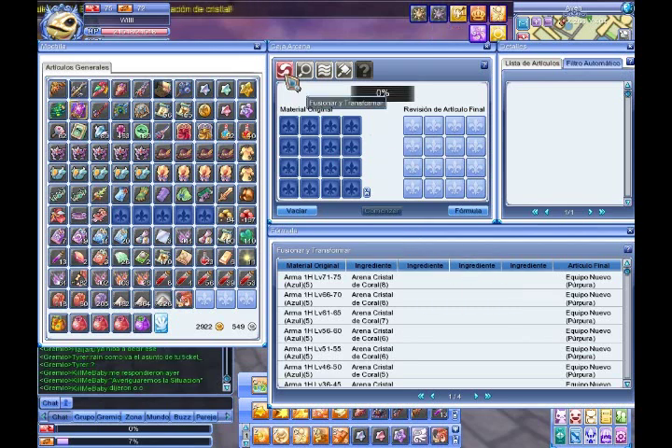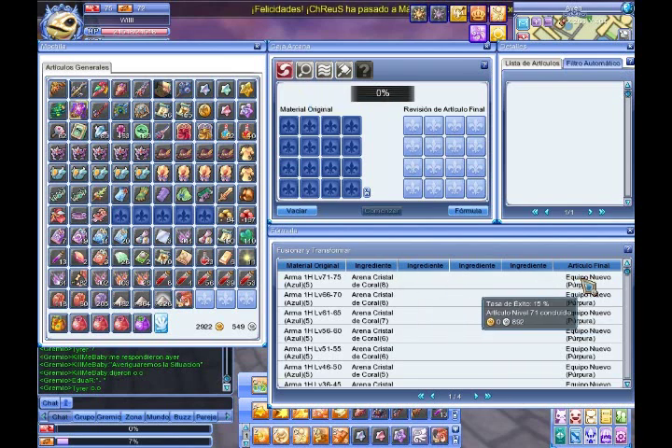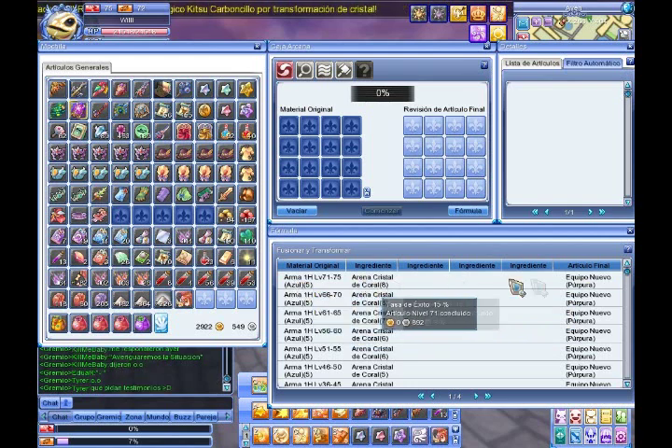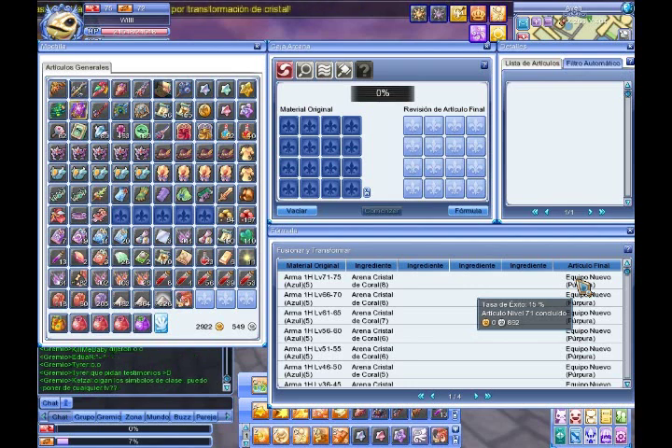In the Alcana, we see that there are five icons — one is activated. The first is Fusion and Transform, which means that based on several objects, we receive a new object. In general, in the formula, it is always a purple item. Based on blue equipment with special materials, we obtain purple equipment.